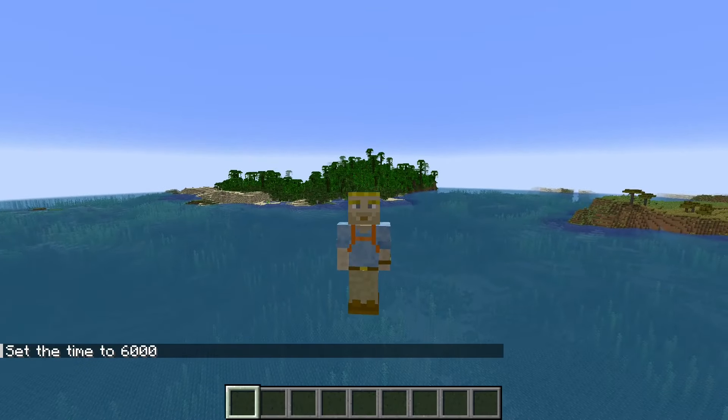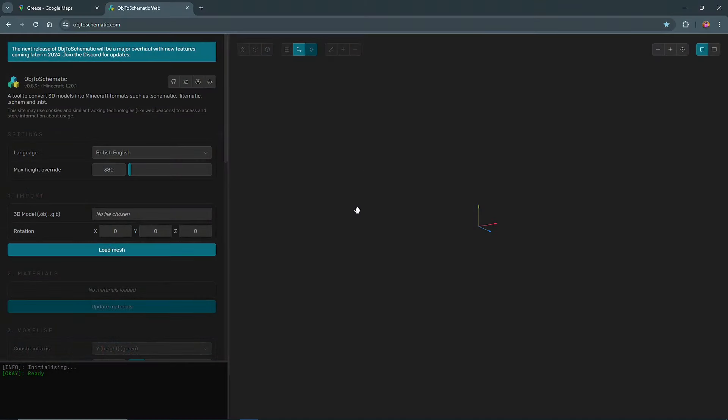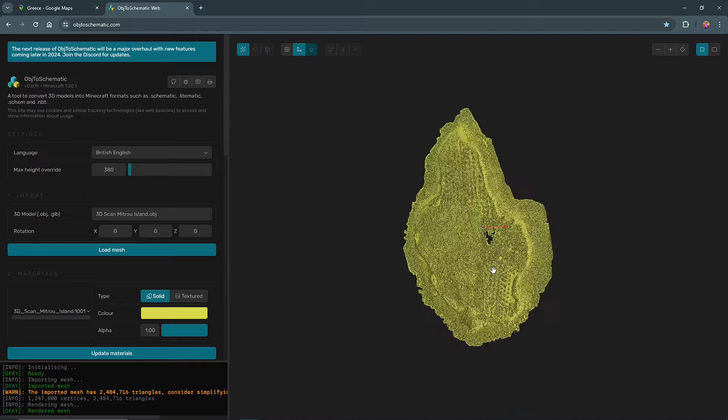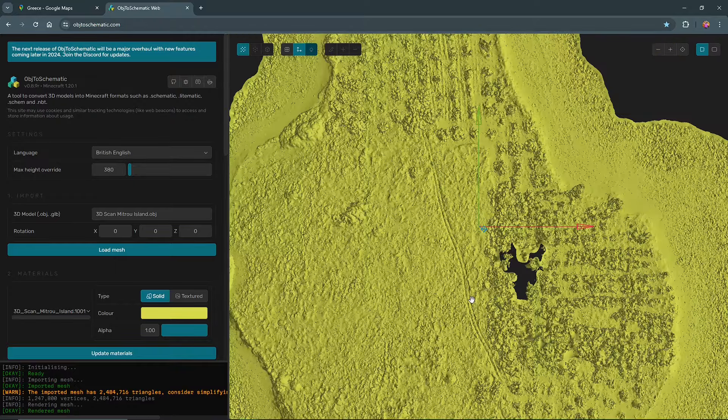Let's go ahead and set some parameters to this whole thing. First and foremost, we want mob spawning set to false, because, believe it or not, there were no such things as exploding green monsters in the Bronze Age. Next thing we want: we want the daylight cycle to be false, because we don't want night to set here — we want to be able to keep working without having to stop to sleep.